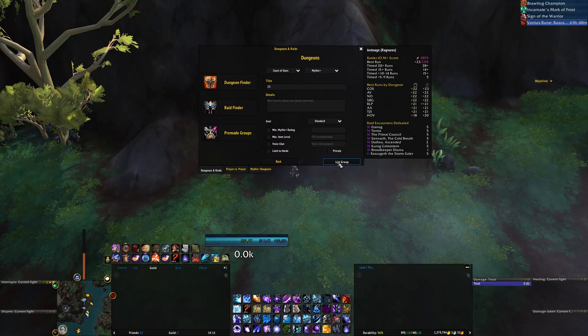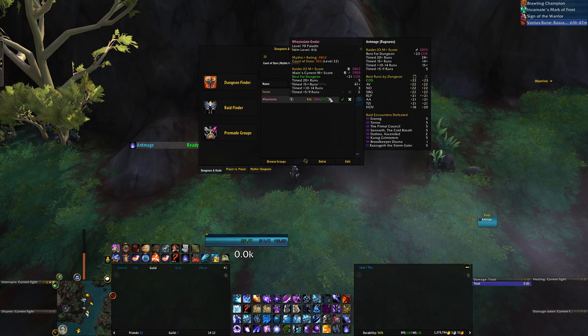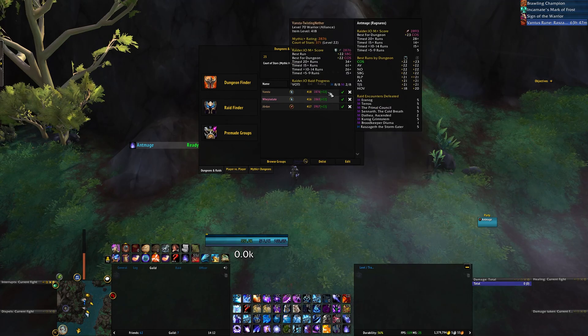Another feature is that you're able to see the highest key level that the specific player has done for the dungeon they have listed. For example, for Court of Stars, if this person has done a 22 in time, that information is shown.